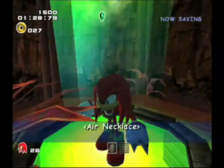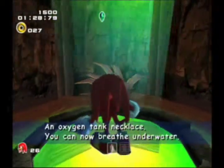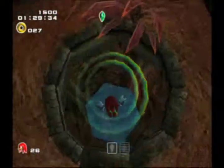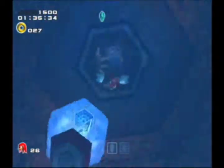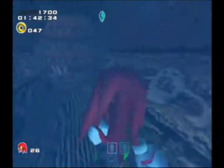Wow, we found the gem on our way here. There we go — air necklace! Now we can breathe underwater, we can be underwater as long as we want. Now that we've gotten that and the gem — isn't it lucky it happened to be here?